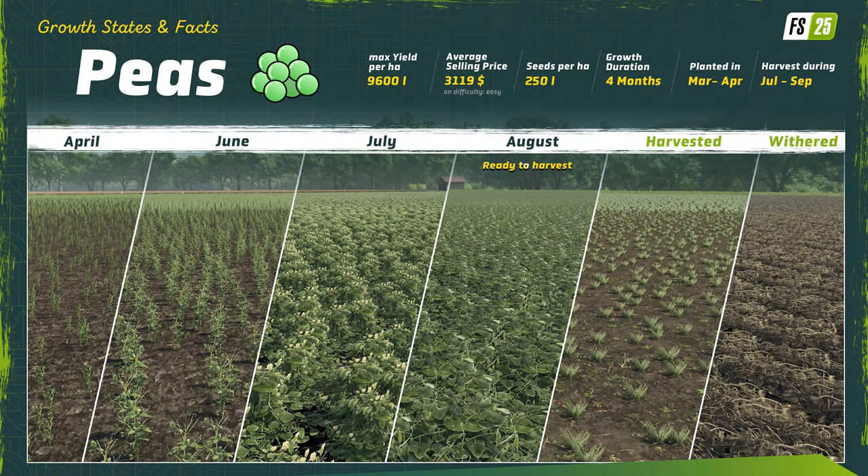Early in the spring, around March or April, virtual farmers from around the world will take to the fields to plant peas. We'll be looking for a late summer to early autumn harvest between July and September. Peas are planted with a density that will consume 250 liters of seed per hectare and on average will yield 9,600 liters at harvest, assuming conditions were optimal.